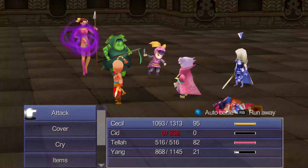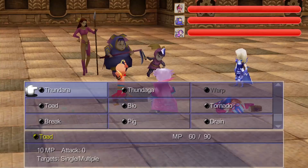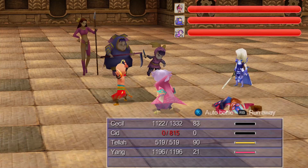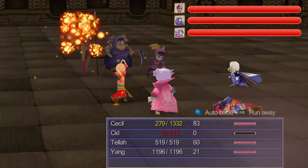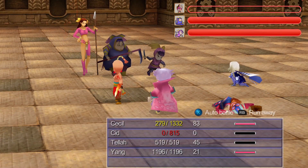Just like with Dark Elf, we can silence the tall sister to cut out the Reflect, but it's a bit unreliable. So instead, we'll just kill her at the start with Cecil crying, Yang attacking — and missing — followed by Tela using Flare and Blizzara, and then have Yang hit, without missing, to kill her.